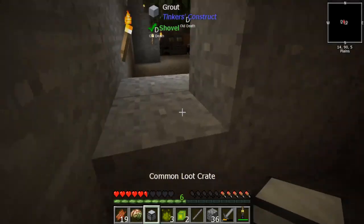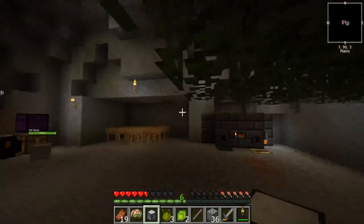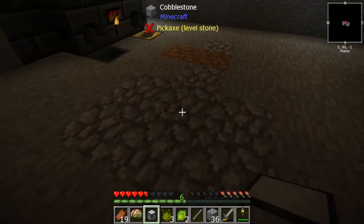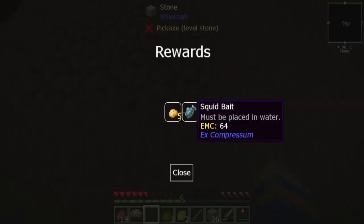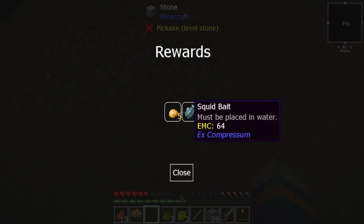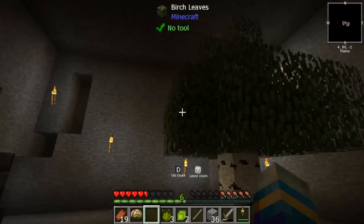Problem solved — we got everything locked off back here. So we can do our chance cubes, and we got a common loot crate when we killed them. Let's open it — shouldn't do anything bad, right? Five potatoes and a squid bait. Okay, I don't know what the squid bait does at all.